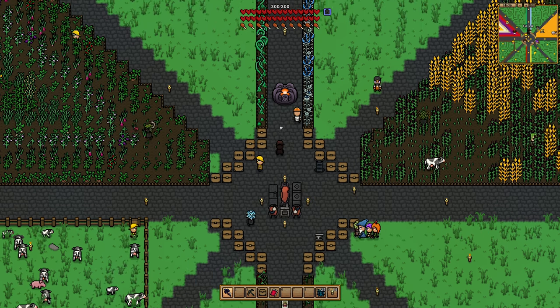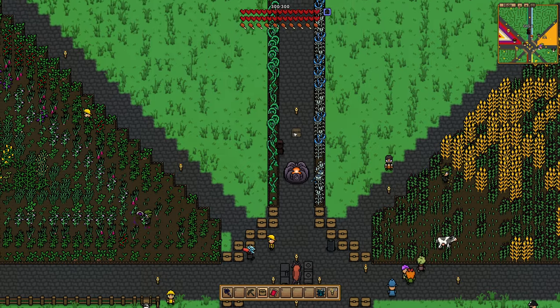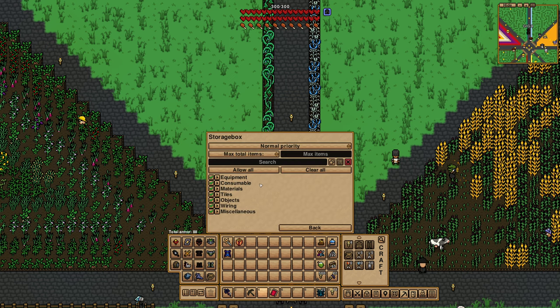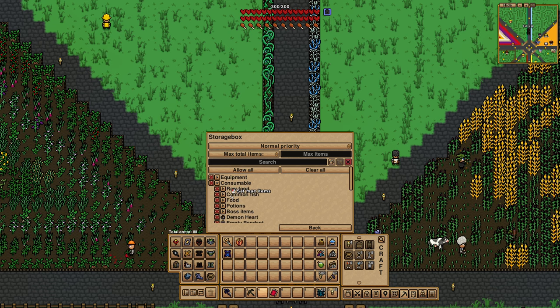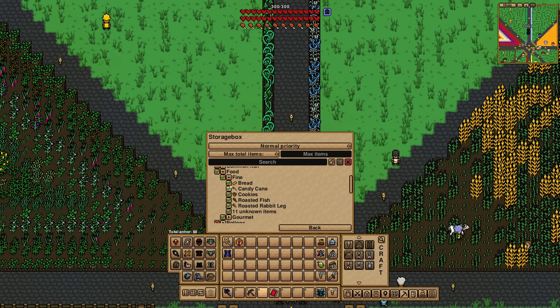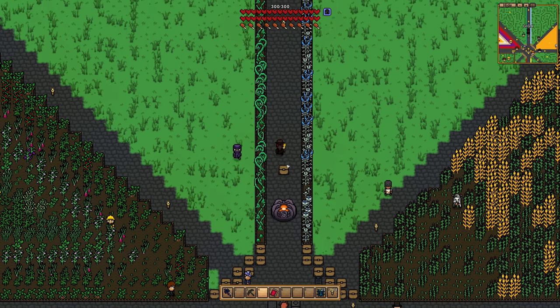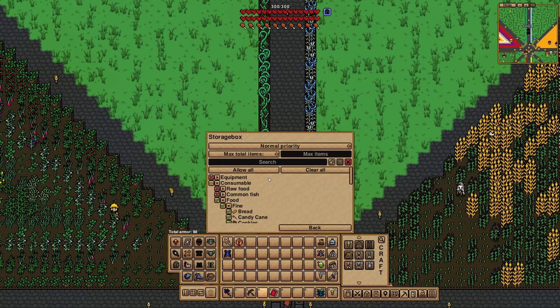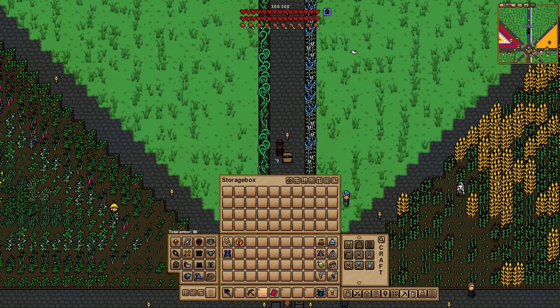What you want to do is grab a storage box of some kind, place it, then come in here and hit this little house icon. What I like to do is clear all, then go to consumables and then food, and you can just tick this food or you know, customize what food you want them to eat.